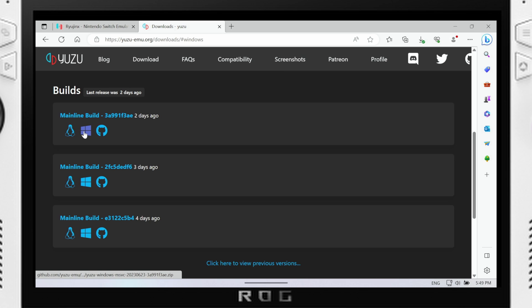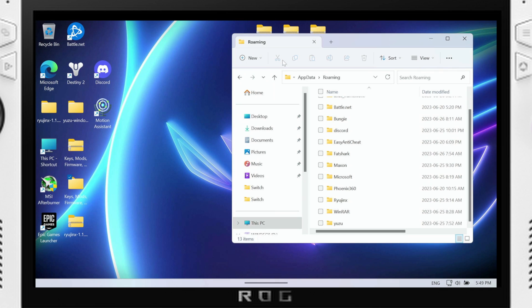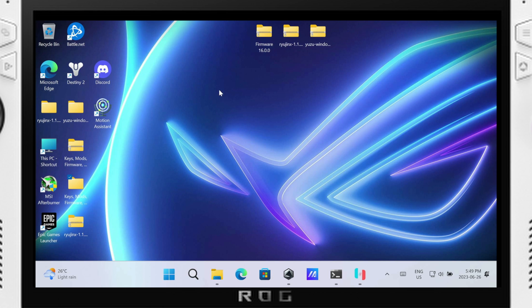Over on Yuzu you'll download the mainline build. There is also the Yuzu Early Access build — you can get that through their Patreon and they'll give you a token that you put into Yuzu and it'll auto-update to Yuzu Early Access. We'll just focus on regular Yuzu. Once you have those downloaded they'll go into your downloads folder — put them wherever you like. We'll do Yuzu first; they're both equally easy to set up.